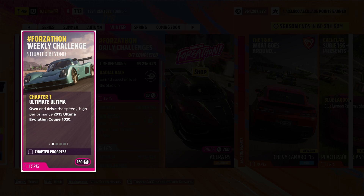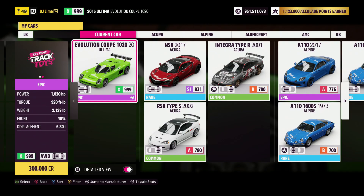For our first challenge, own and drive a 2015 Ultima Evolution Coupe. You can easily find this inside the auto show or the auction house. Either way, I should mention I use this vehicle through all four challenges.